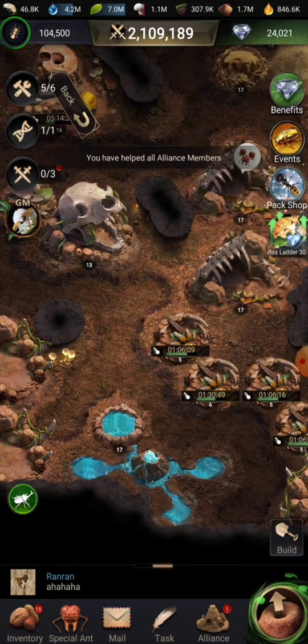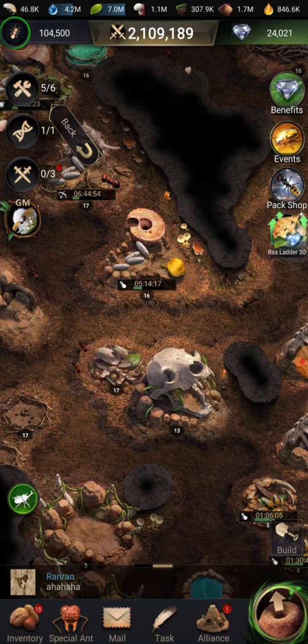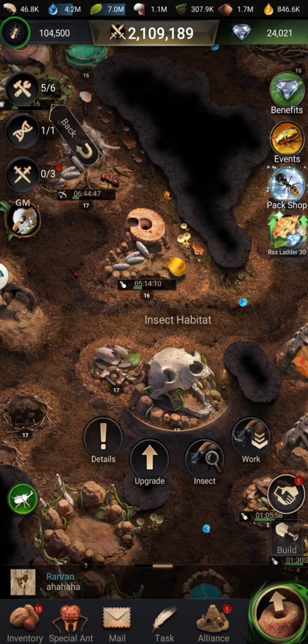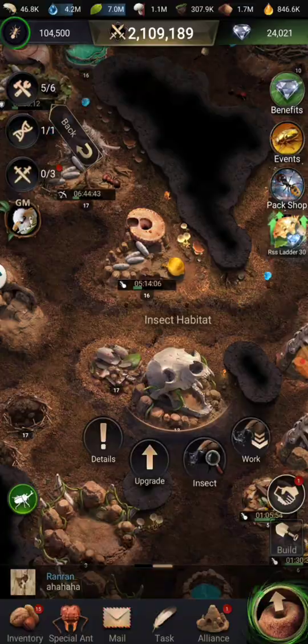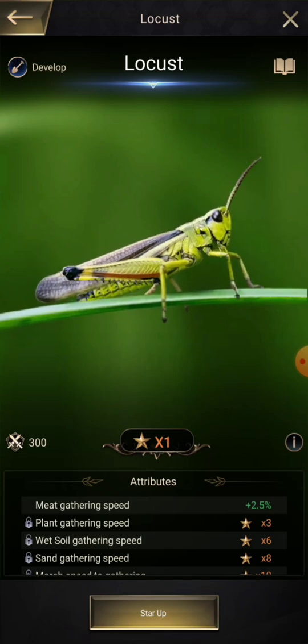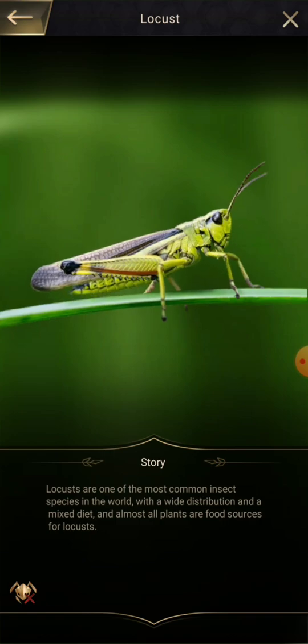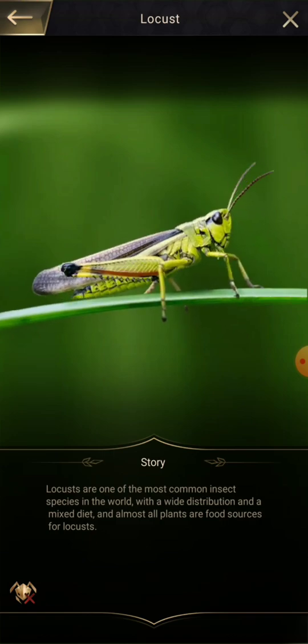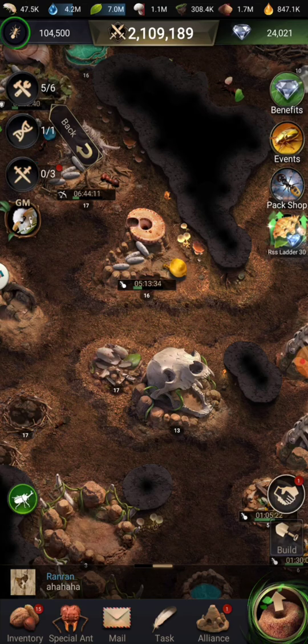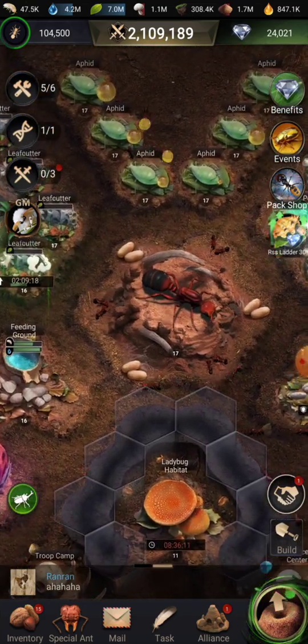All of these insects actually have a place. If you get one you already have, or you have the better tier version, you can redeem them or convert them into spores. Go to the book on the insect, click it, and in the bottom left the ant icon with the X will let you put them into fragments. Once you reach a certain amount of fragments you can redeem any insect — there's no limit on which one you can redeem.